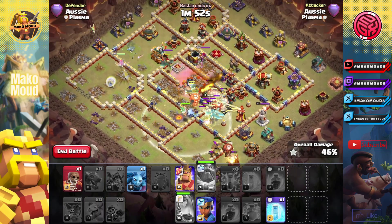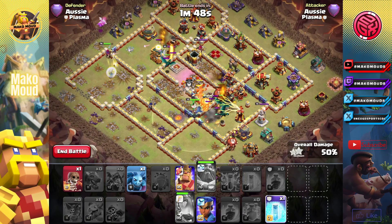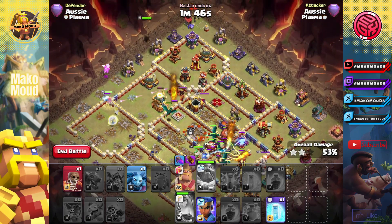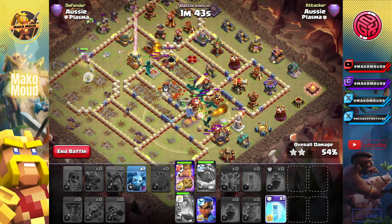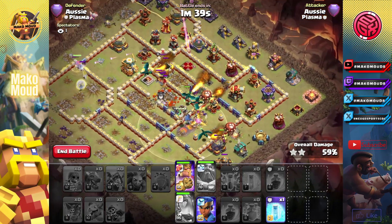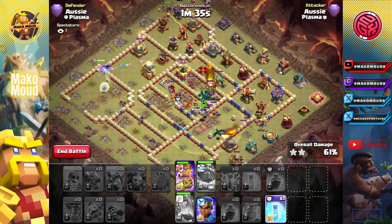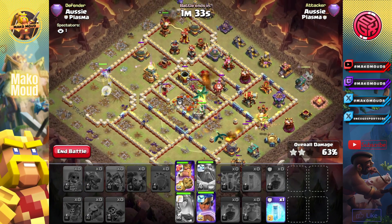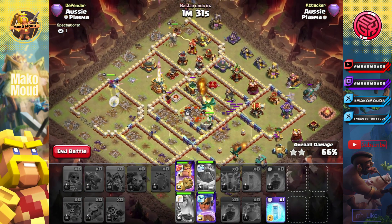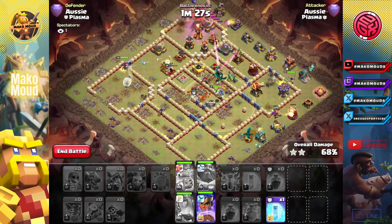Now we can get a baby dragon moving up there. We have one more freeze, no more rages, which is completely fine. We can have the king going up there. We can put the RC right there. The CC is gone.